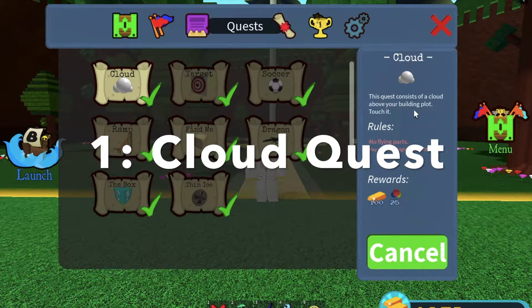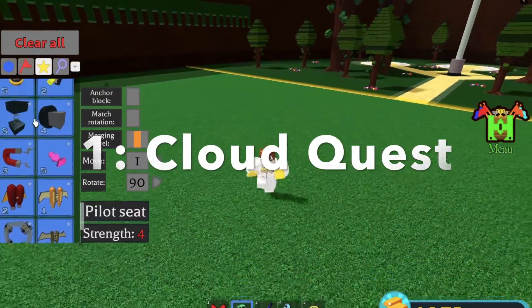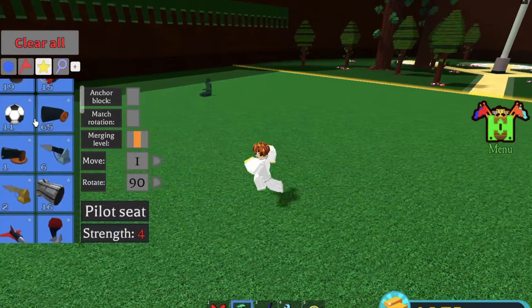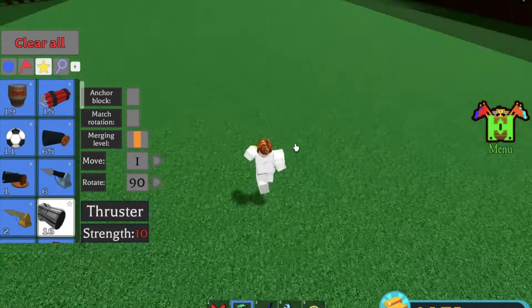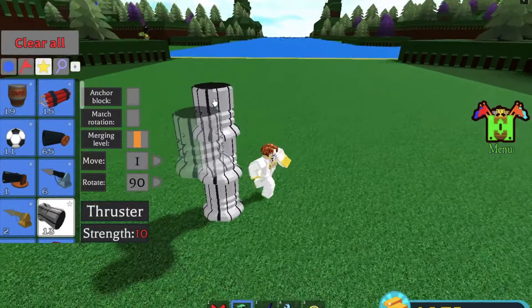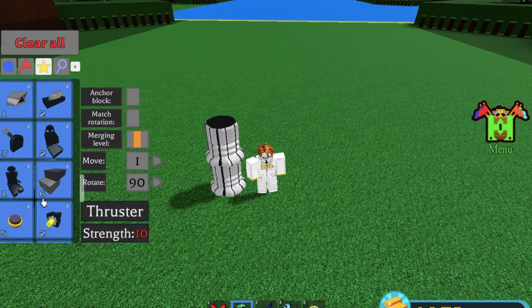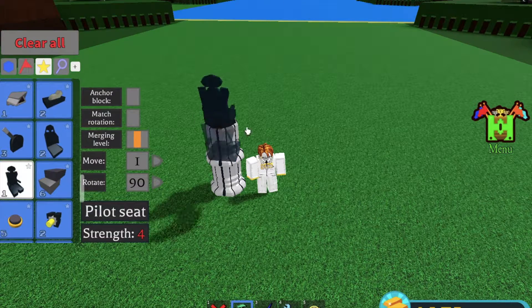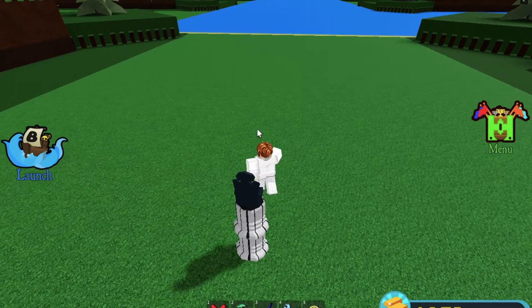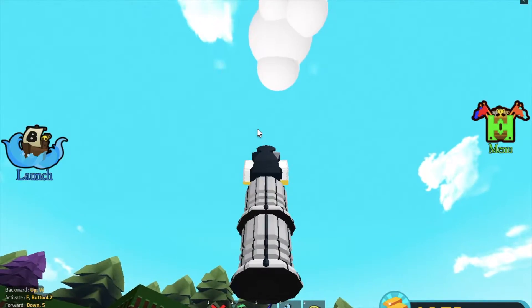So for the cloud quests, it's actually pretty simple. All you have to do is get a thruster, or three — you only really need two. You can place any block on the bottom; I just find this is easier. Make sure they are unanchored. You then place a pilot seat on top, go in to said pilot seat, and then wait for the cloud to be above you.